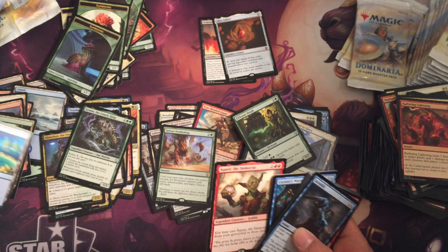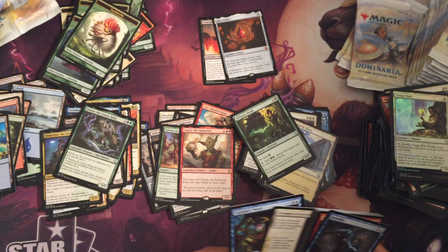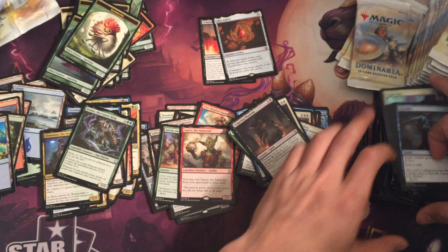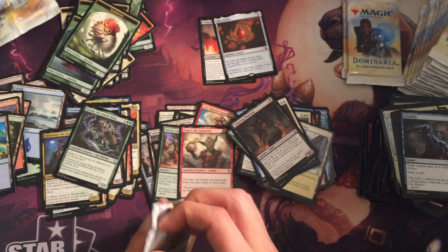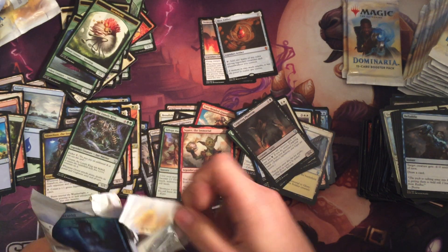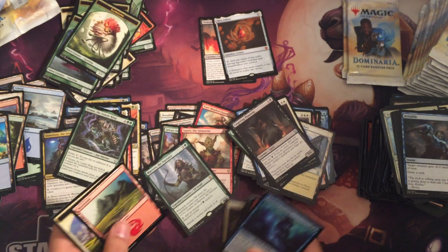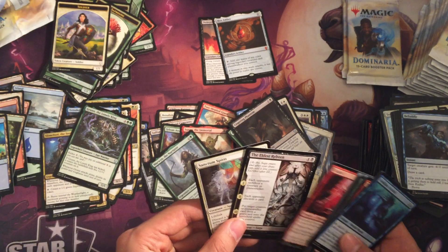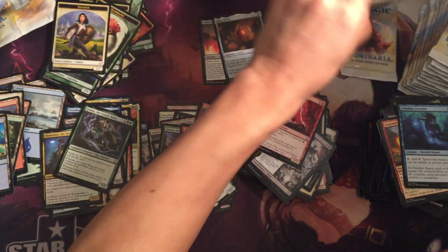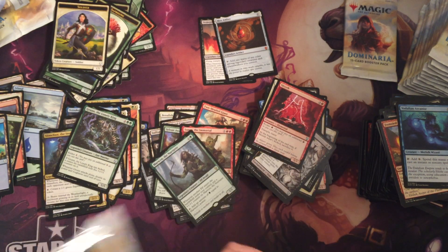Squee the Immortal — never dies. Tragic Poet. Marwyn the Nurturer. Another Skizzic. Alright, fourteen more packs — let's go.